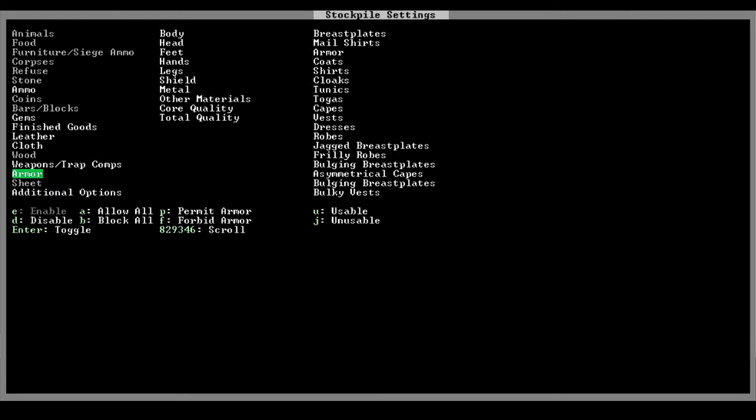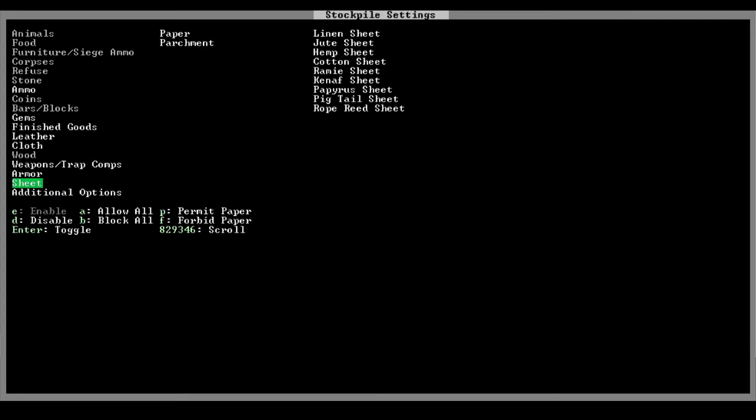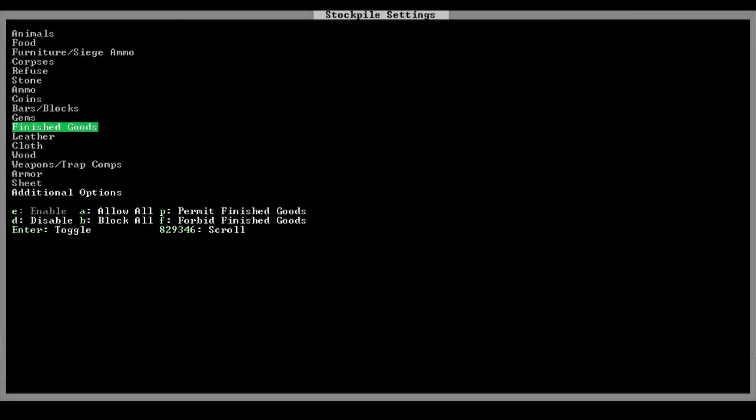When you're first starting out, you might want a multi-purpose stockpile for things your dwarves have brought with them on the journey. So with the custom stockpile option, you can make one stockpile that will hold furniture, weapons, and other miscellaneous items you may have brought with you.